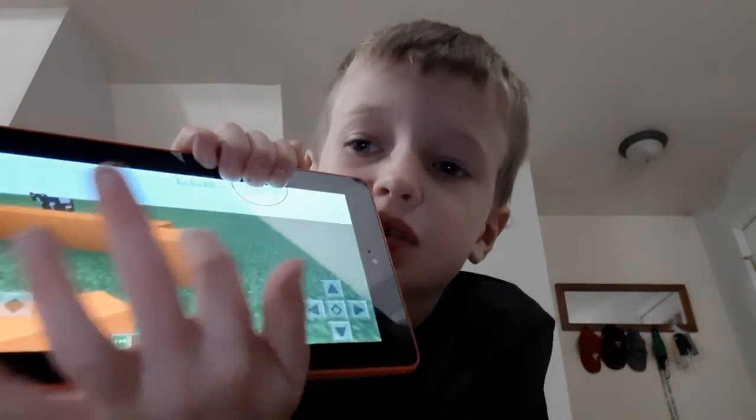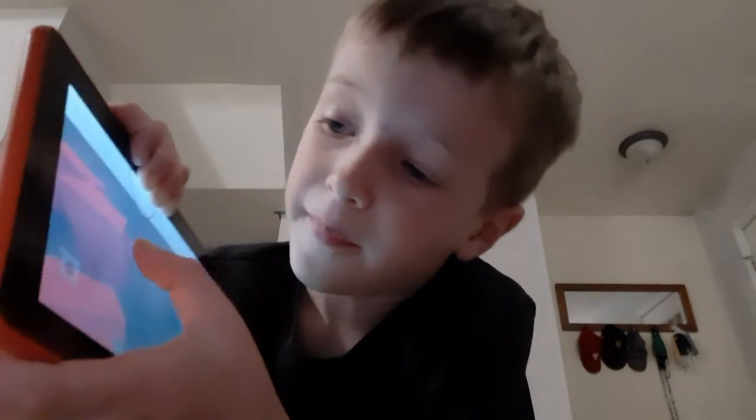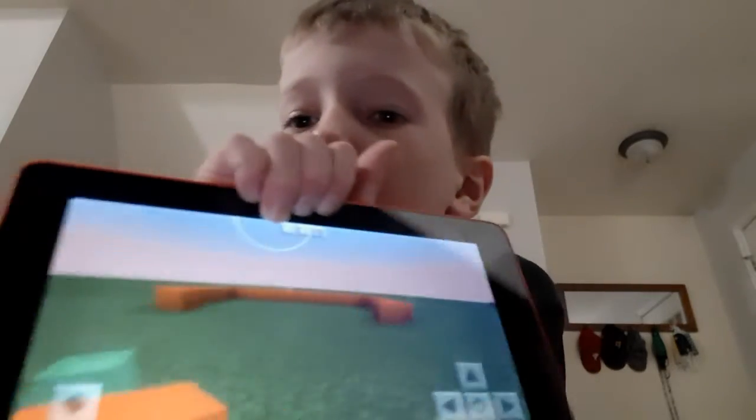Now you're going to go by five. You're gonna place four blocks there — five blocks total. Do it on the other side: one, two, three, four, five. And then you're going to want to go diagonally again. So now it should look like this — you almost have your base done.